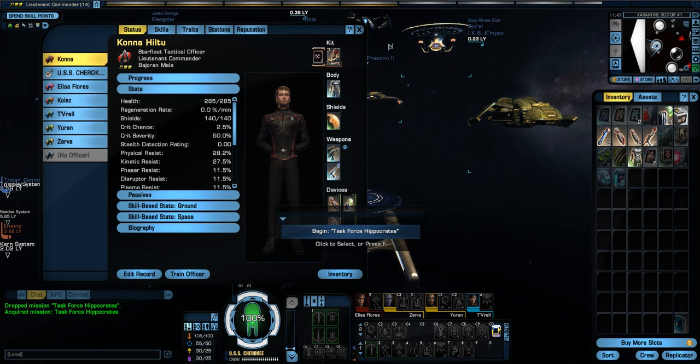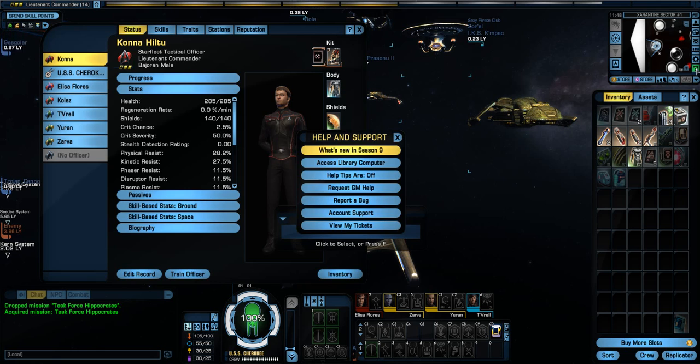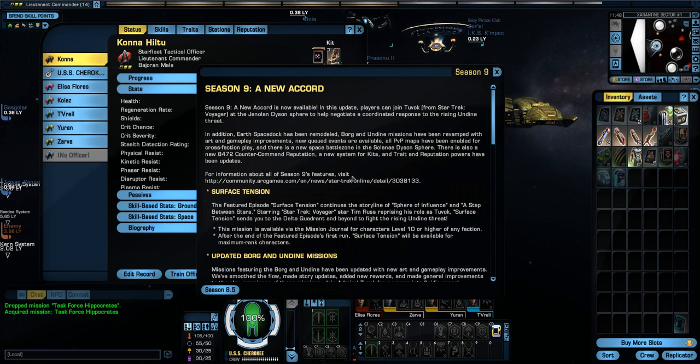Another new thing — we are in Season 9, A New Accord. This is going to be after the Season 8.5 episodes, about Sphere of Influence. The next mission is called Surface Tension, continuing off of Sphere of Influence, and of course, Step Between the Stars.